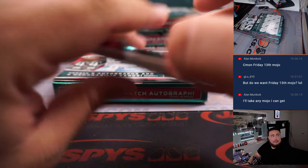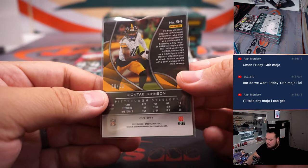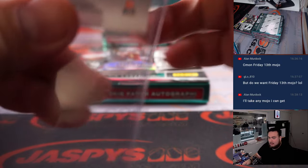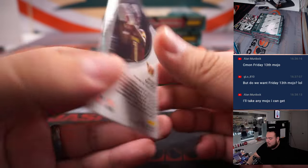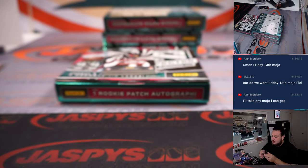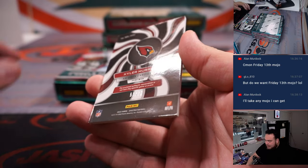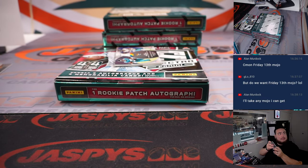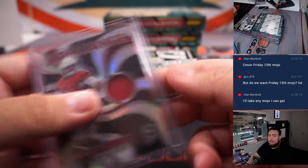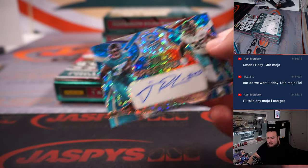Kyler Murray, 51 of 75 Brilliance Relics — spot one going to Robert Runkle. James Robinson for the Jaguars, Full Spectrum — Jacksonville going to Tristan.